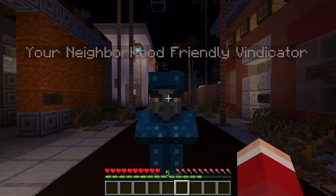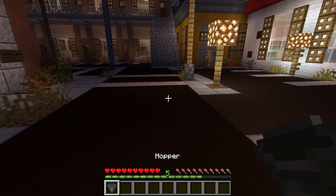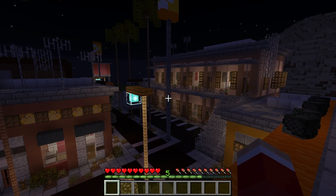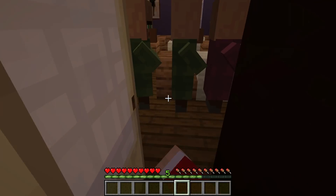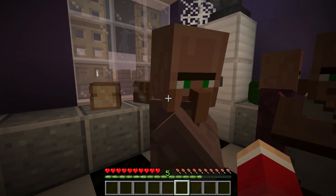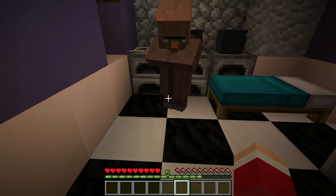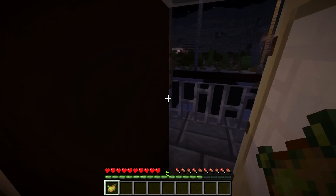There he is — there's the one I need to talk to. Neighborhood-friendly vindicator. Hey. Can you go make me a poisonous potato, but make it Enderman bait? You put the right ingredients in it and it'll be Enderman bait. He's so nice. Thank you. That's it — Enderman bait. Thank you, and the debt has been paid. I love these villagers. They're so awesome.